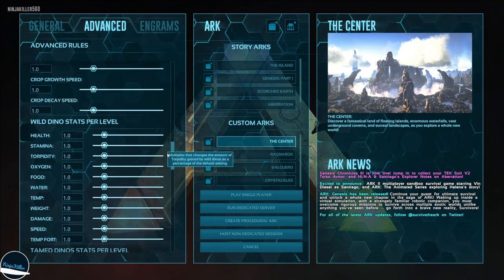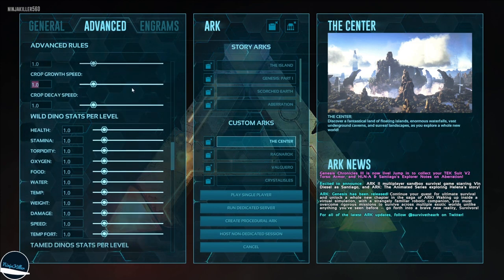The last thing to multiply here is crop growth speed. I set this to 99 and the crop decay to 50. Crops will now instantly grow, and when they run out of fertilizer or water the seed would normally disappear immediately — but the crop decay setting slows that down, giving me an extra few minutes to save my crops before they're gone.